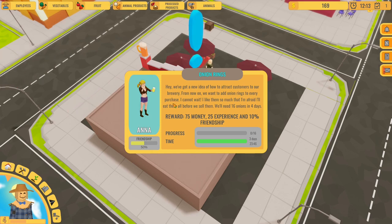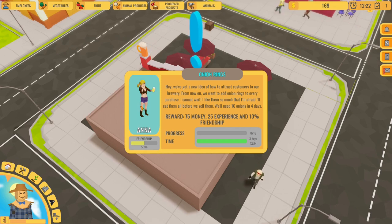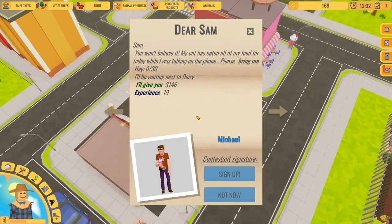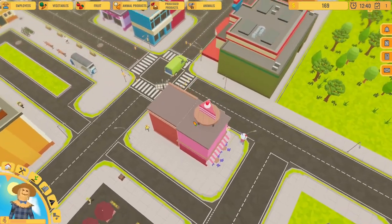I said earlier that this game looked very similar to Harvest Days. I'm wondering if they're not using the same models - I don't know if you guys played the demo for Harvest Days. It was quite buggy actually. I was supposed to make a video on it but that didn't turn out very well. I'm pretty sure that was this exact same model. So we need 16 onions - let's make some. There's also another letter: please bring me 30 hay. So we need 16 onions and 30 hay.